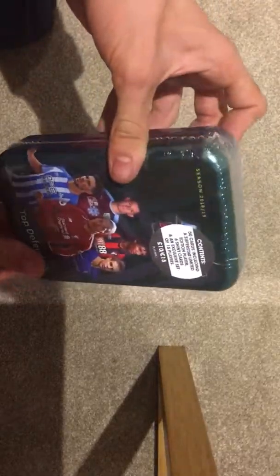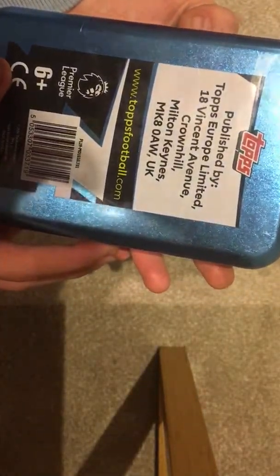Hey everyone, welcome back to the channel! Today we've got the top defenders Match Attax Mega Tin. This is one of — pretty sure — four variants of the Mega Tin. It comes with 50 cards including a superstar limited edition player, which is Virgil van Dijk. It's got six shiny cards and an exclusive set of 15 players who are the top defenders. I'm going to break into it.